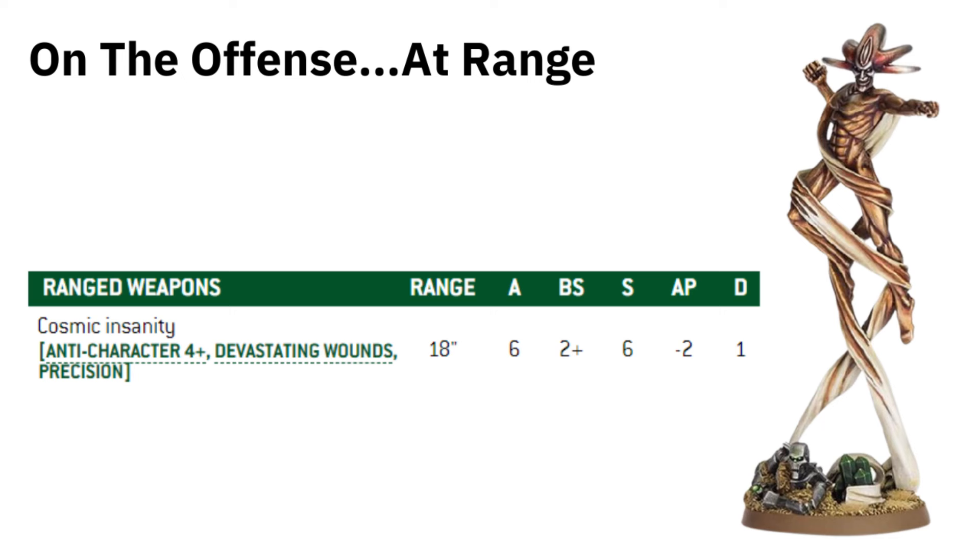It's 18-inch range, six shots, hits on 2s, Strength 6, minus 2 AP, 1 damage. With six shots hitting on 2s, that's five on average you're going to hit. Any 4+ rolls will become Devastating Wounds going straight through armor and invulnerable saves, so on average you're looking at two or three Devastating Wounds. Against a low-level character, that's pretty good.